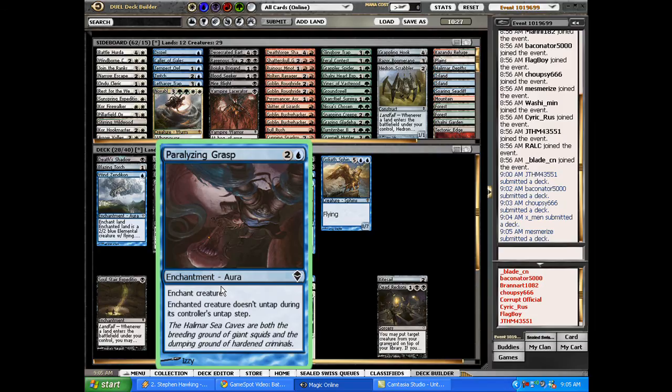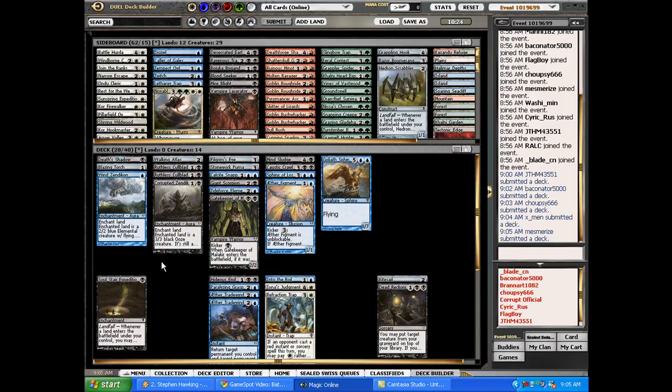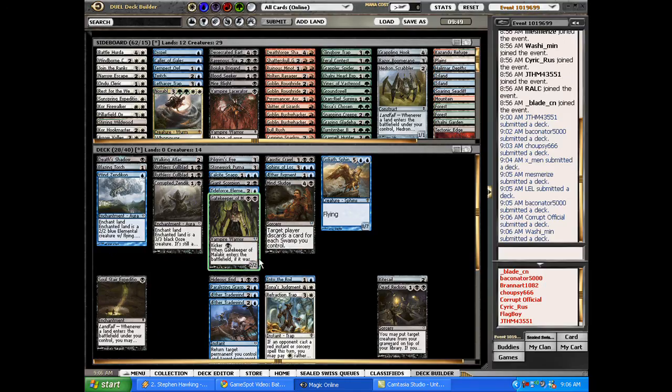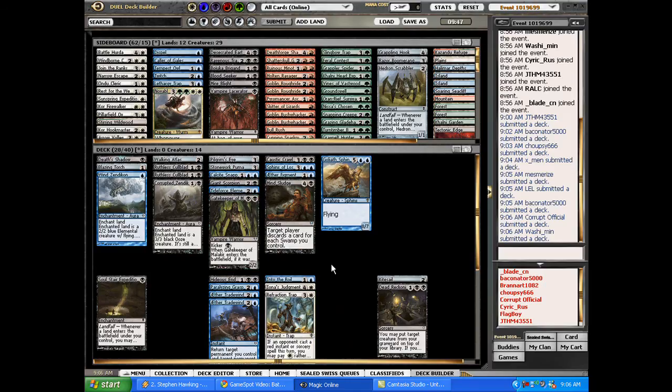That's a bit of a bad combo with a Grasp though. I'm not sure that merits cutting a Grasp — it's a little bit awkward. What's going to get the cut here? The Mind Sludge — how good is Mind Sludge going to be here? I have a couple cards that want me to go heavy black and a couple heavy blue, and then I want to also splash white.